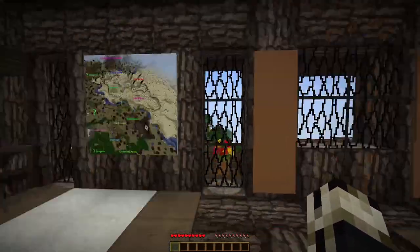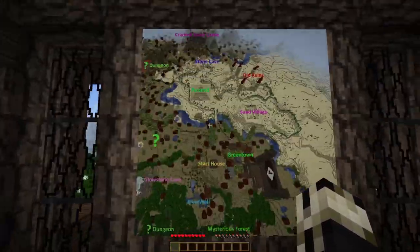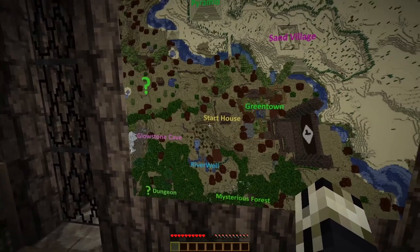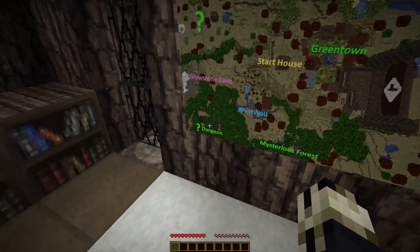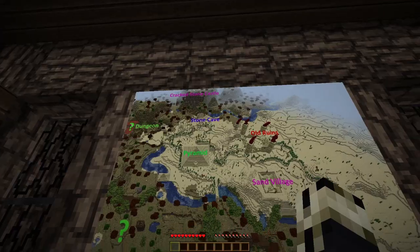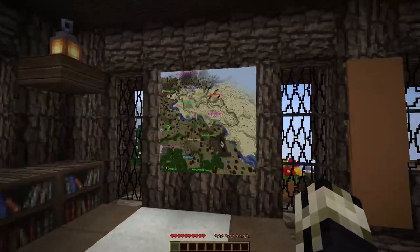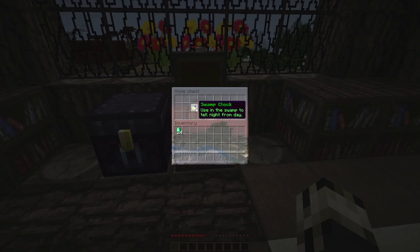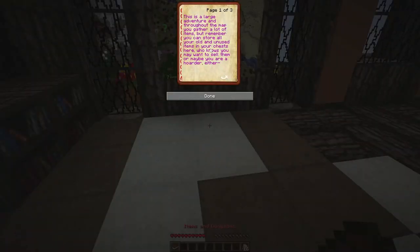Oh, the starting house! So good to be back — it's been years. The glowstone cavern, the mysterious forest, the forest dungeon, the river well, green town, sand village, old ruins, Crackstone Castle dungeons — it's so good to be here. I've got great memories of this map and I'm super happy to be playing it again. Throughout the map you'll gather items, but you can store all your old and unused items in the chests at the start house.